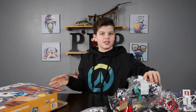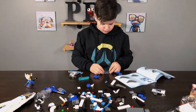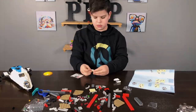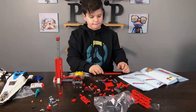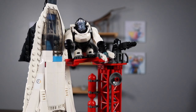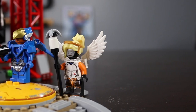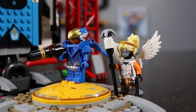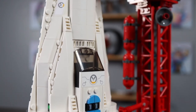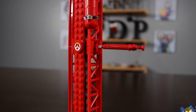Let's get started building! This is what the Overwatch rocket ship looks like at Watchpoint Gibraltar when it's done. The station helps hold up the rocket and get it ready for flying.